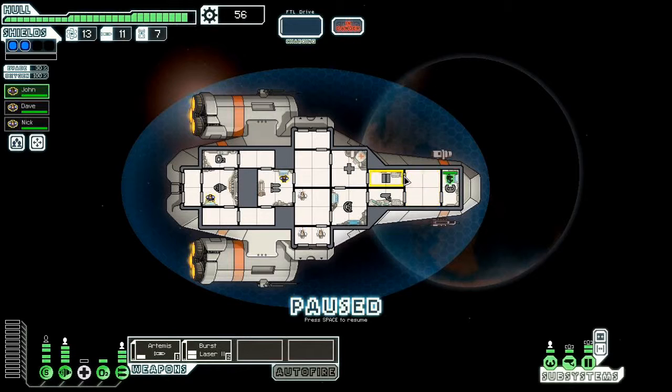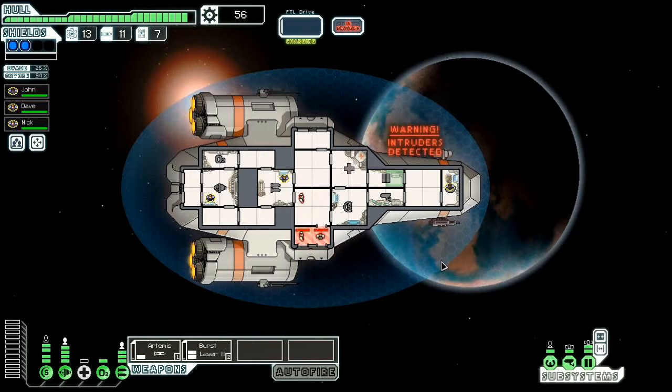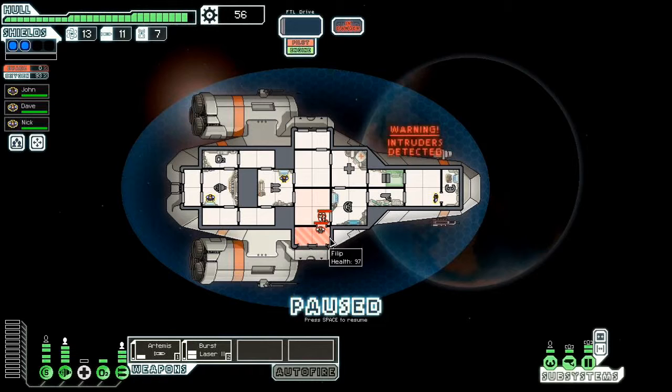I've got the upgraded doors, and I'm gonna upgrade them even more by sending this guy over here. What I'm gonna do is open these airlock doors. Alright? Nice! And then open this door. And now watch what happens. Okay, now that room is already completely out of air.